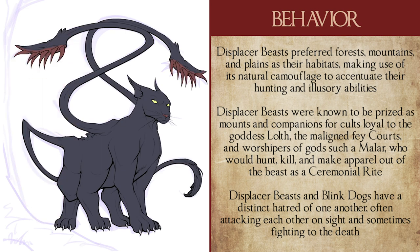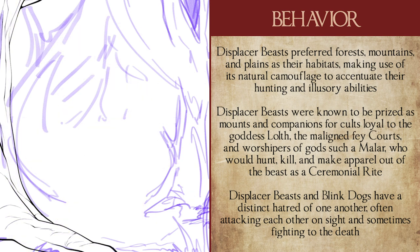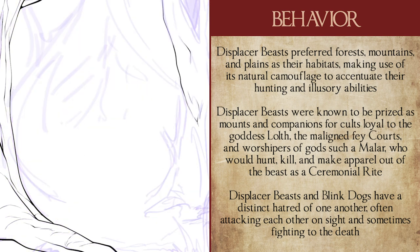In the Abyss, displacer beasts were often captured and trained by legions of demons loyal to the dark goddess Loth, who we've covered in a previous video. Beyond their uses for the Spider Queen's forces, other humanoids would capture and train them to use as guards or pets, particularly members of the maligned fey courts — whom many believed displacer beasts originate from — or worshippers of gods like Malar, whose clerics hunted and fought displacer beasts as well as owlbears and other large creatures in ceremonial rites, after which they would create outfits and headgear from their bones and pelts.